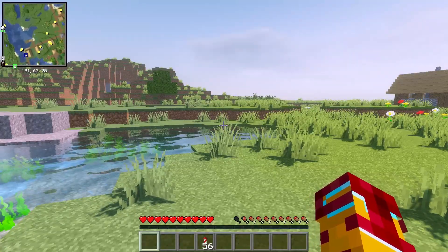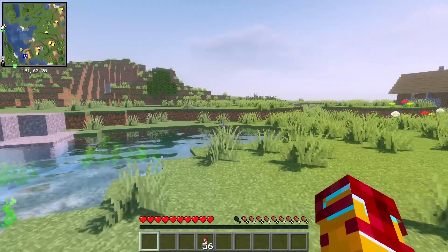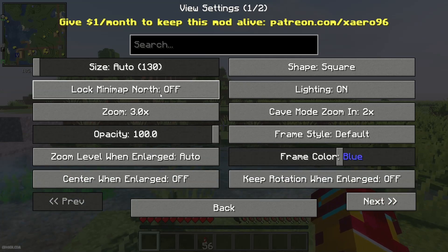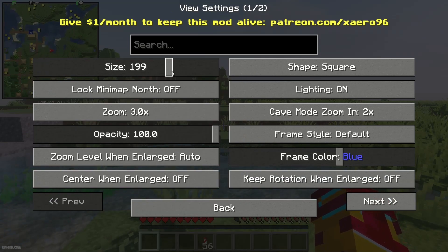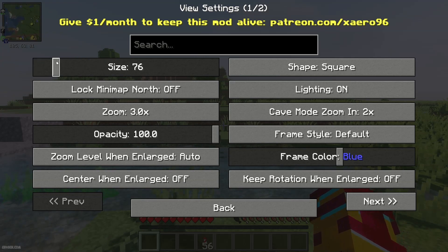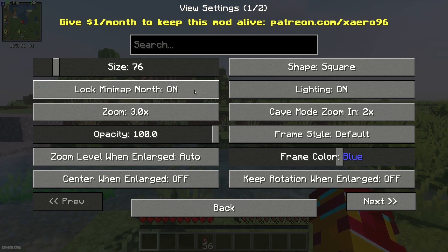Once you have zoom keybinds set, you can use the Escape menu to change the scale of your minimap. I love this system — I set the scale to maximum and settled on the first five positions as perfect. In View Settings you can also change the size of your mini map.